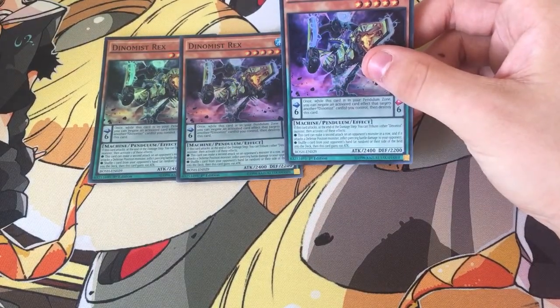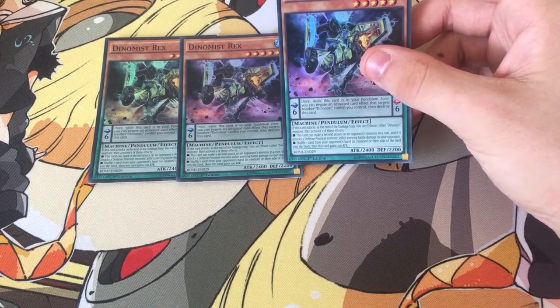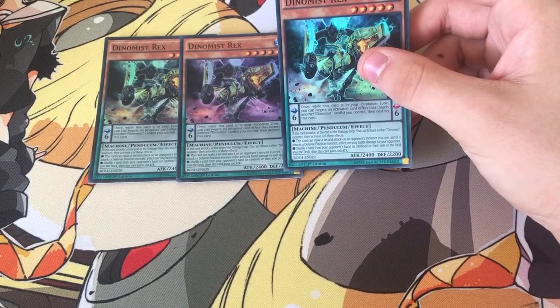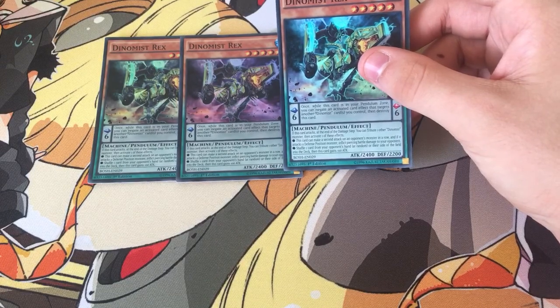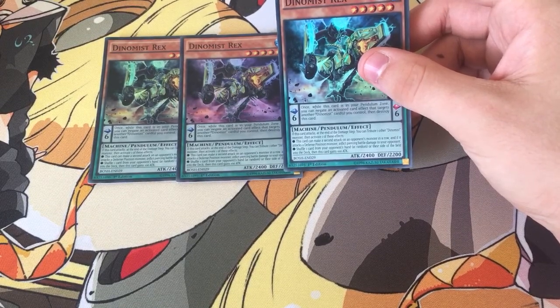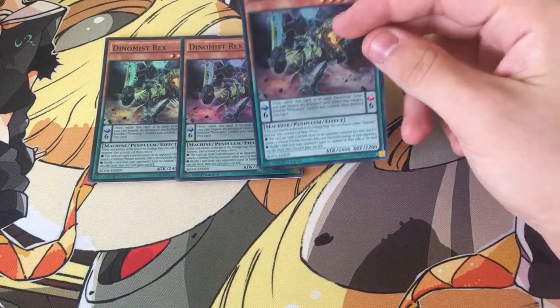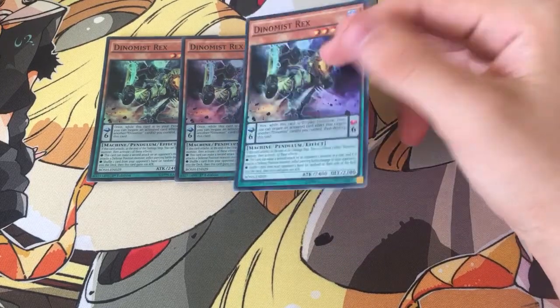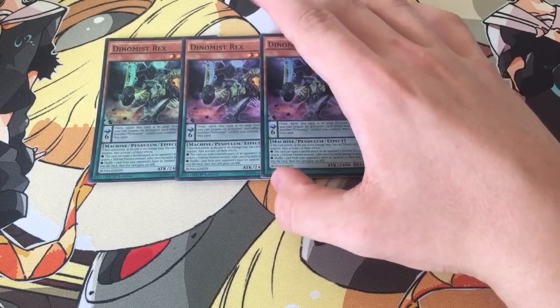In its monster effect, if it attacks at the end of the damage step, tribute one other Dynamist monster, then activate one of these effects: this card can make a second attack on an opponent's monster in a row, and if it attacks a defense position monster, inflict piercing battle damage. Or shuffle 1 card from your opponent's hand at random, or their side of the field, back into the deck, then this card gains 100 attack. Normally early game I'd shuffle cards, but late game I'd start attacking twice to get over monsters that are protecting them.